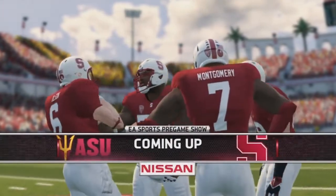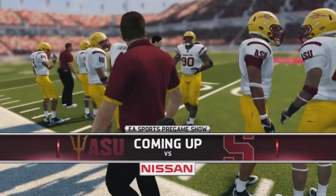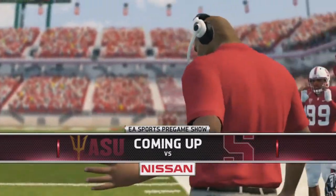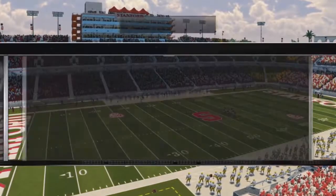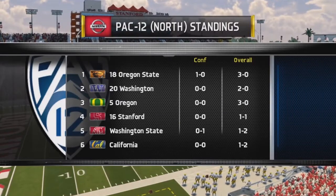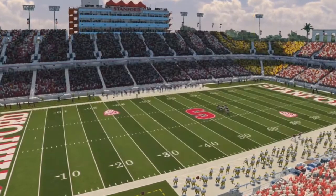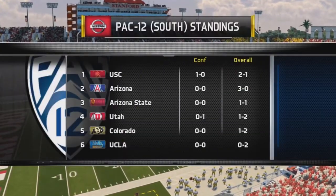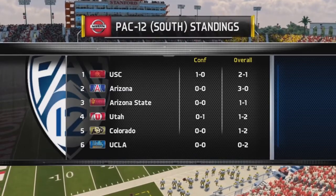Glad to have you with us in the studio. I'm Rhys Davis, bringing you the EA Sports NCAA Football 14 pregame show presented by Nissan — innovation that excites. Explosive offenses on virtually every campus in the Pac-12. Time to establish a little pecking order with this early season matchup. That's going to do it for us here on the pregame show. NCAA Football 14 action coming at you right now. Fred Nessler and Kirk Herbstreit.